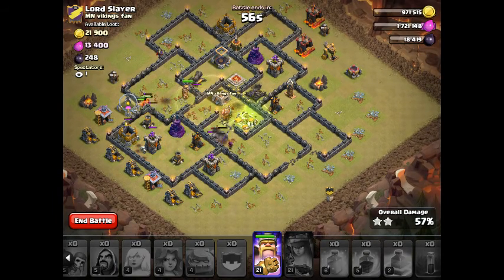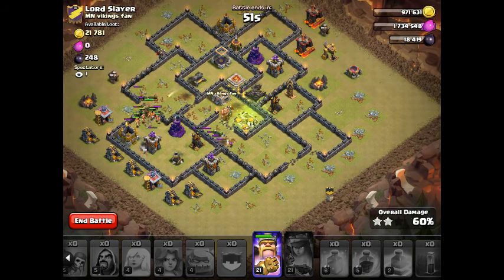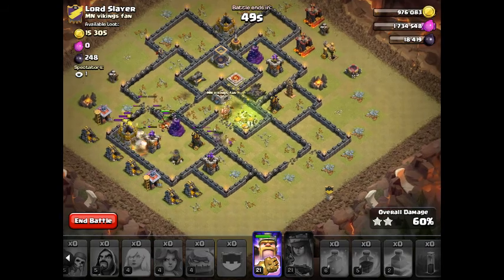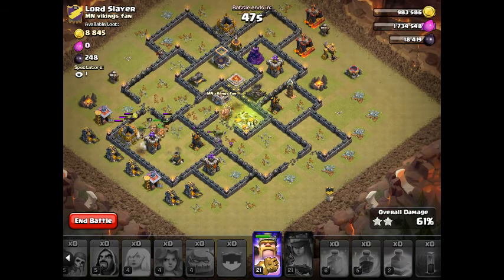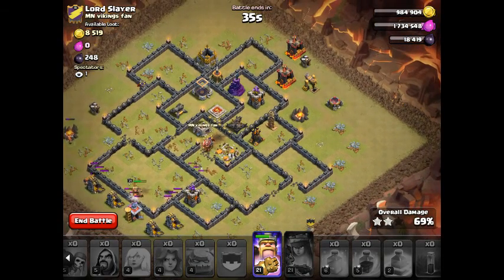Let's drop that on the Archer Tower while the Archer Tower is shooting. Oh, come on, take it out. I steered directions because the Golem broke. Thinking maybe I should have saved it at this point. Still have a lot of defenses up here that have not been taken out.